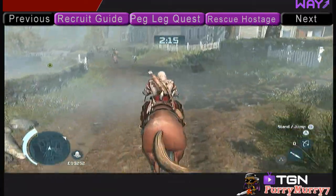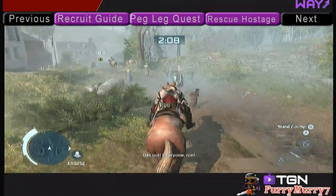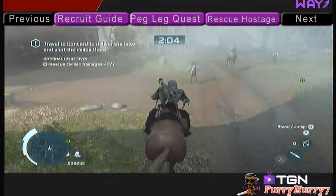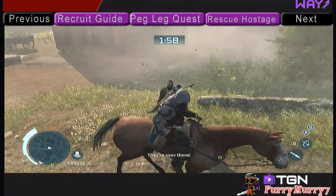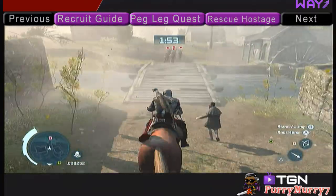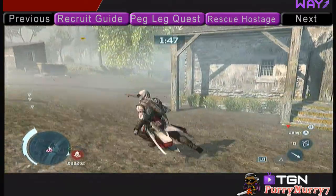So, to rescue civilian hostages, what you're going to do is keep riding until you see a prompt on your screen to rescue civilian hostages. You're going to hear a guy walk up to you and tell you that they're taken captive. You just turn to the left and you see a whole bunch of guys — those guys with the red circles above their heads are the ones you need to kill.